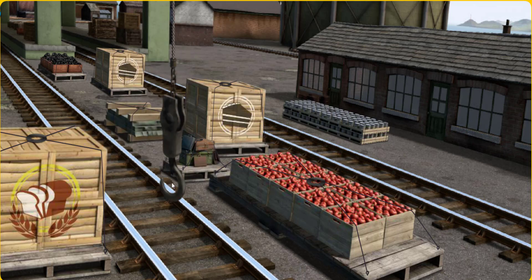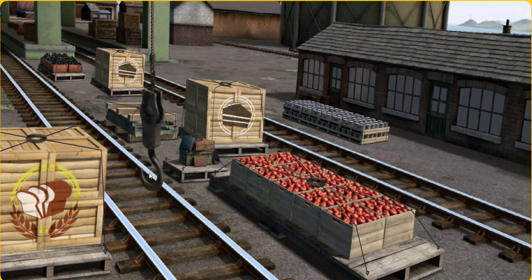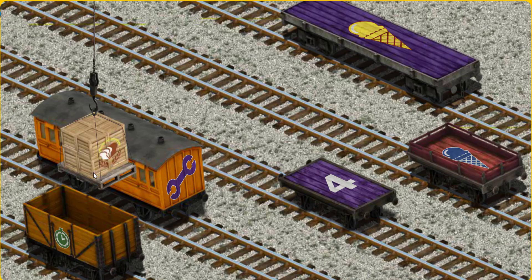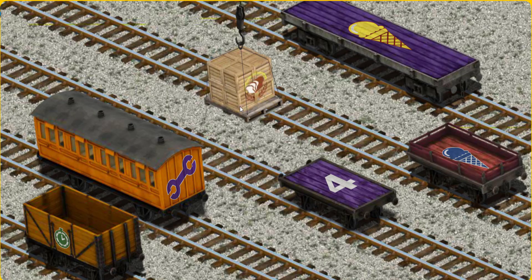Help Cranky find the crates of bread. That's it! Let's lift and load. Now the cargo must be loaded. Help Cranky find the red flatbed with the picture of a blue ice-cream cone.